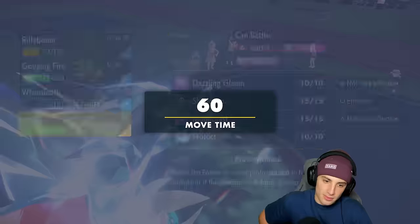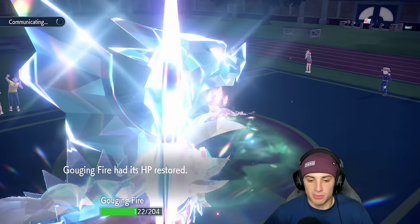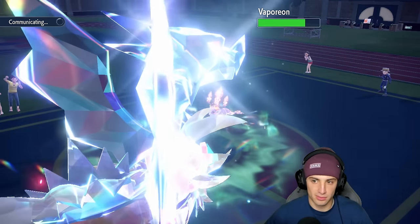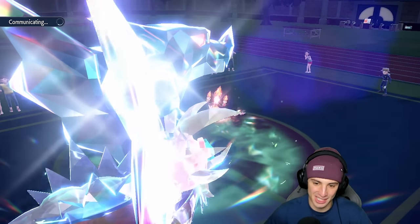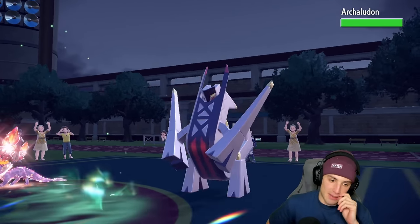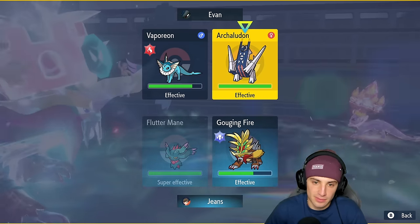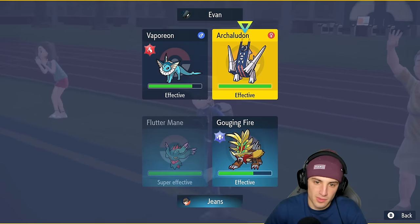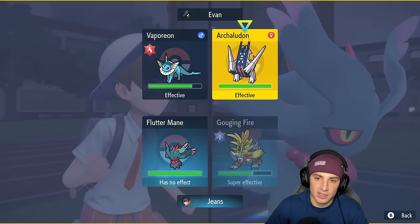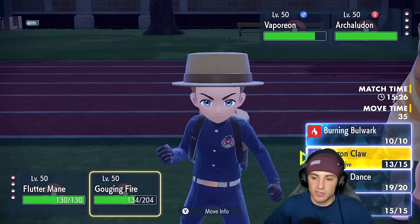We're in a bit of a hole losing Whimsicott early, but now I can bring in Flutter Mane with the Focus Sash. Gouging Fire is still plus one on speed and attack, which is beautiful. Kyogre would be terrifying right now — it's Arludon coming out, which is fine. Arludon gets going here and I might just double down onto Arludon and leave Vaporeon out for a bit. I need to get rid of Vaporeon, but I'll double down into Arludon.